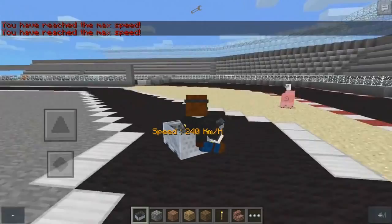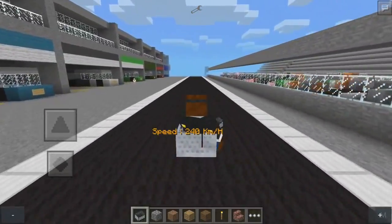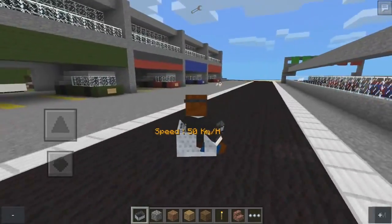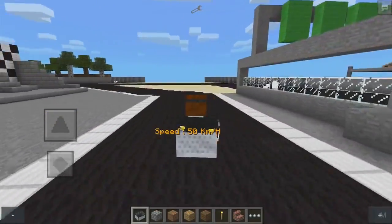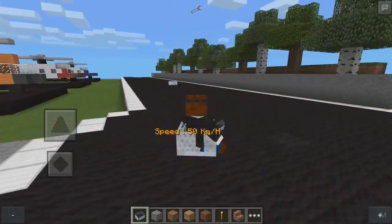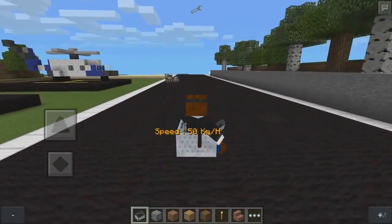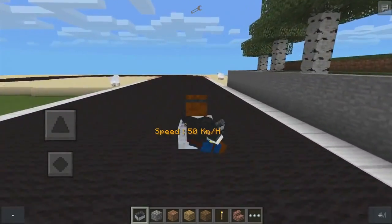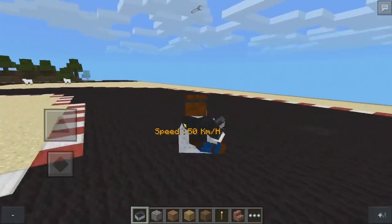If we bring it back down to about 50, the speed kind of stays the same but it's easier to control. Let's go all the way back down to about 50 and then it's easier to control. Watch out chickens! It doesn't actually run them over but it still looks pretty hilarious. So let's go around this track at 50 miles an hour. It's going to be really awesome when this mod is fully updated to be able to go 240.